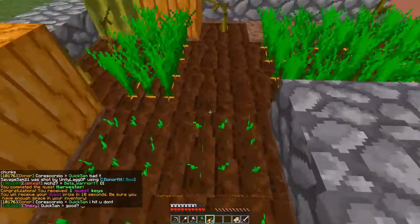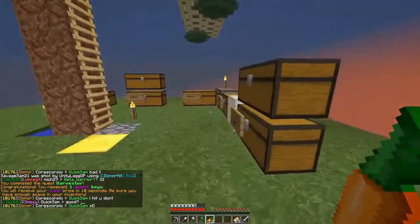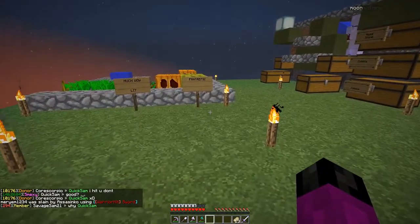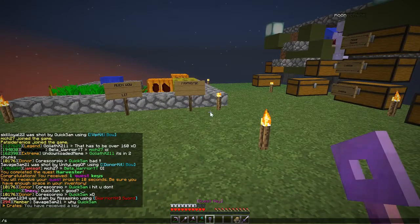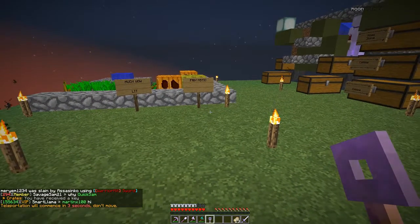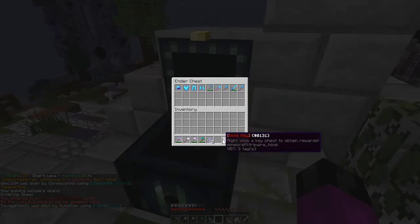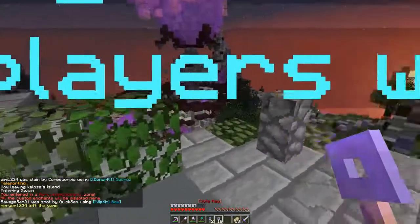You get 10 seconds to free up a space in your inventory, just in case. The reward for that quest was one quest key, so I should get a key — there we go. I've been saving up my vote crate keys and also exchanged for a couple, so I've got 2 quest keys and 16 vote crate keys.